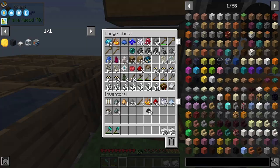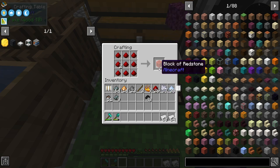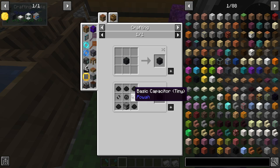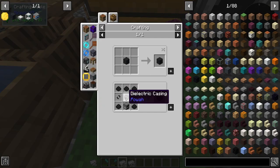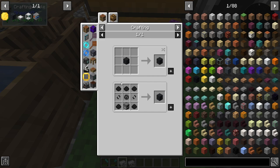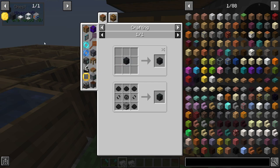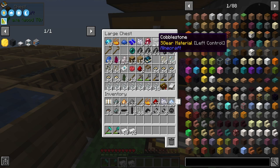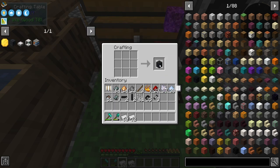Let me look at my iron. We need to convert this into a block — that makes four, very efficient. We need the iron bars — just make a stack of those. And then we need a furnace. Furnace crafted, and now we have the fernator! This will produce much more power than the solar panel.